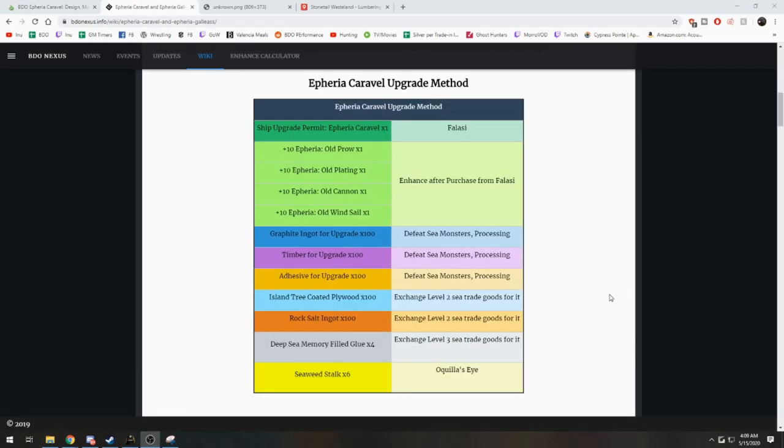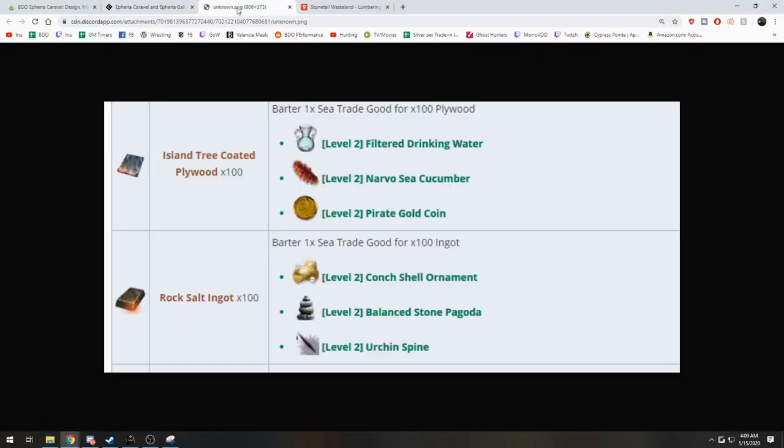The next things we need to look at are the island tree coated plywoods and the rock salt ingots. To get these, you would have to barter a level two trade good for these materials. For the island tree coated plywood, it would take either filtered water, Navarro seed cucumber, or a pirate gold coin — those are the only three items needed. Keep a stash of at least one of these in your storage so whenever these barters come up you're ready. The same thing applies with rock salt ingots: just keep conch cell alterments, balance stone, pagoda, or urchin spines in stock so whenever that barter comes up, you can go do it.